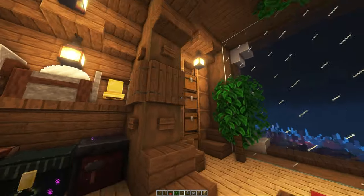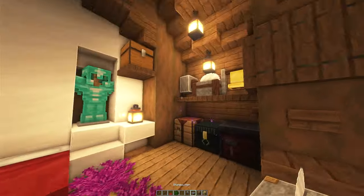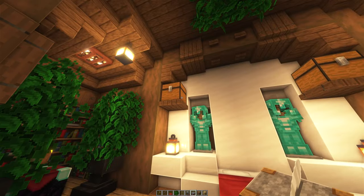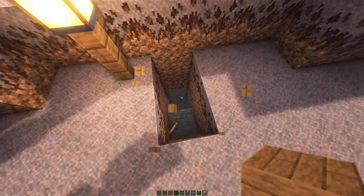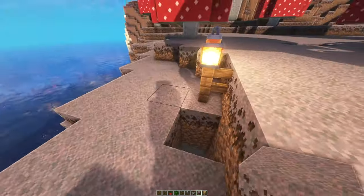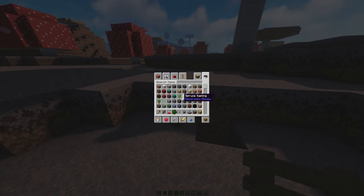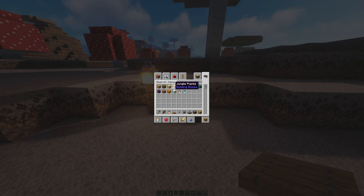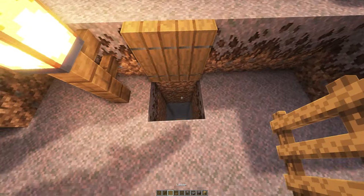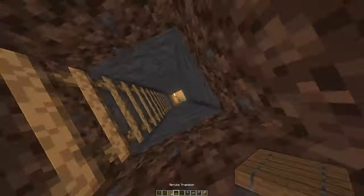Place banners on each side and add a button if you want — that looks a lot better. Now we need our entrance. Break this block and dig up all the way — this is where the entrance is going to be. Place a lantern on top so we never lose it, add a trapdoor right here, and get some ladders to go down. Simple entrance with stairs.